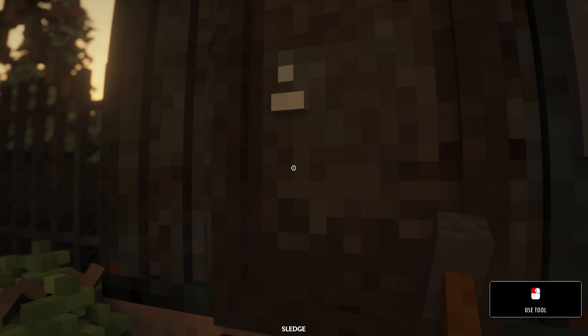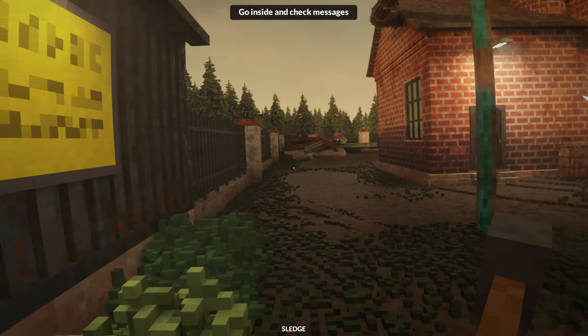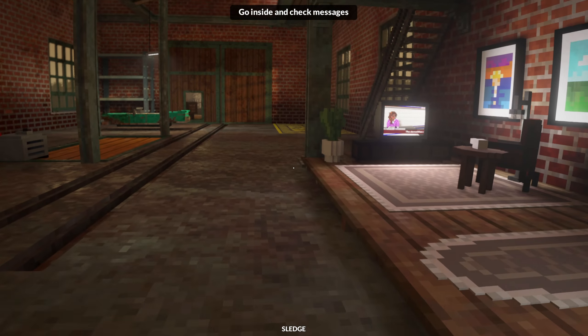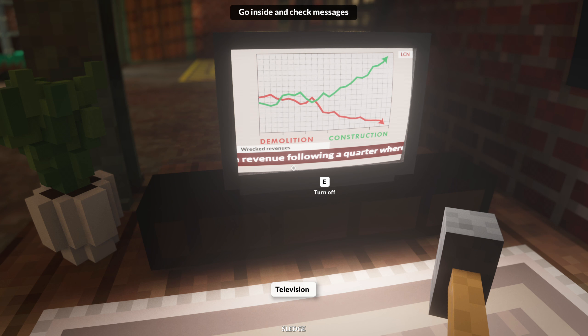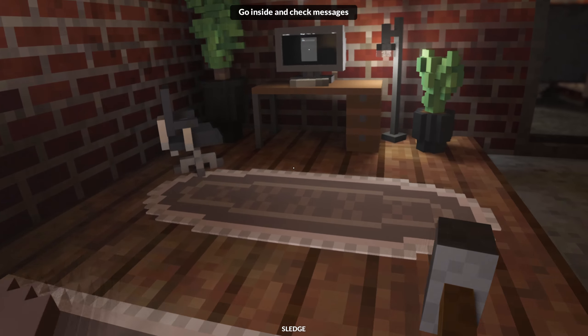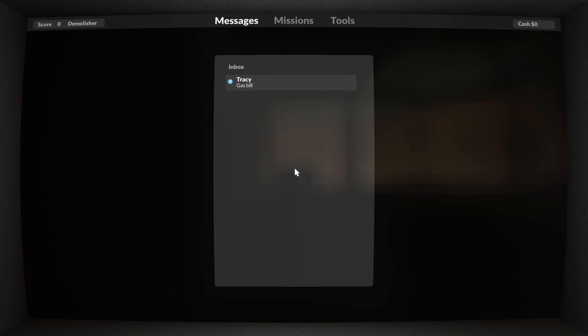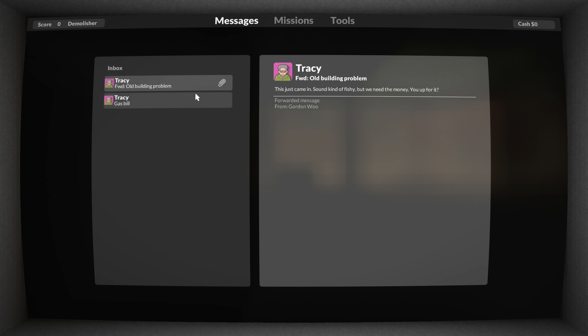Wow, I can bust up everything! Get out of my way, tree. Wow, we got ourselves quite the fuse box in there. Now we have TV. The news reports demolition sector continues to see steep drop-off in revenue following a quarter where construction outpaced demolition by 437 percent. The destruction business just isn't what it used to be, says Tracy from Lockell Teardown Services. Let's turn that off — that's just depressing. Gas bill just dropped on the floor.